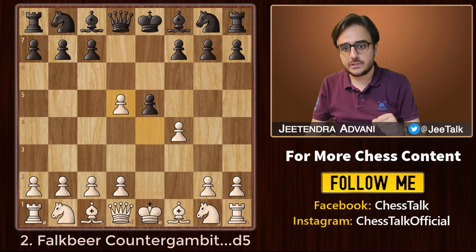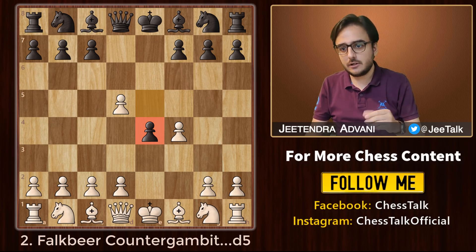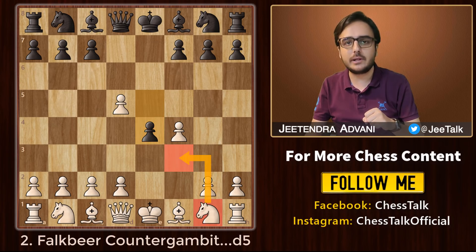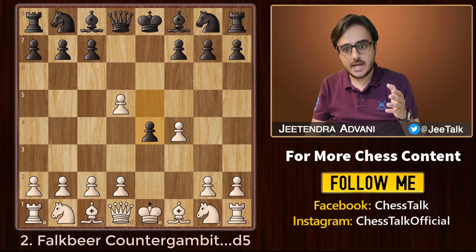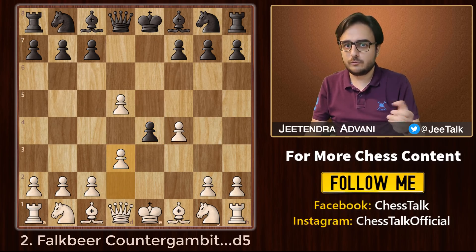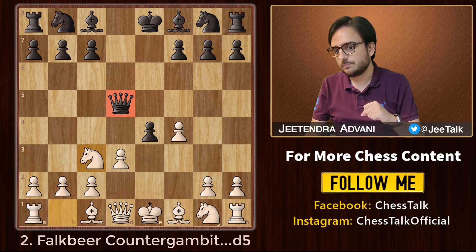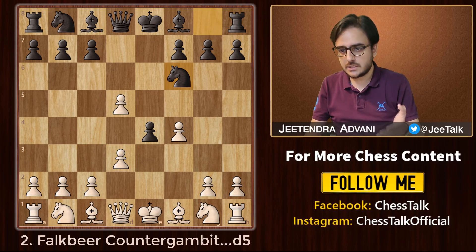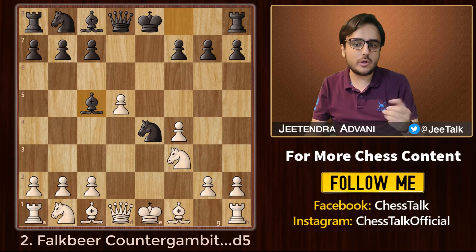Another interesting way black can proceed is not to take this pawn — instead, just move this pawn forward. The idea is to grab some space in the center, control these two important squares, and prevent the knight from developing in its usual way. This indirectly makes the king vulnerable to a queen check since the knight cannot control this square. As white, you need to get rid of this pawn as soon as possible, so a move like d3 can help you exchange it. One line could be taking the d5 pawn with the queen, but then black simply plays knight to c3 and develops with tempo. Another option for black is Nf6, defending this pawn and also attacking on d5.